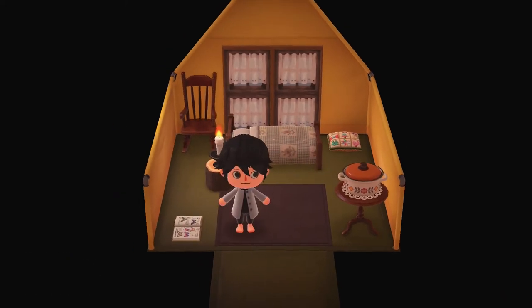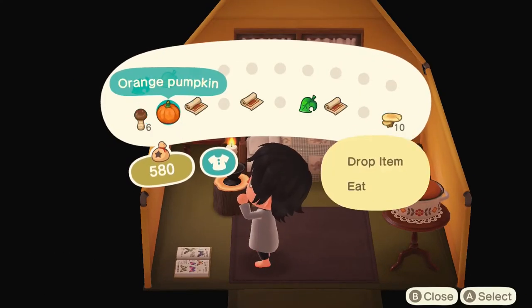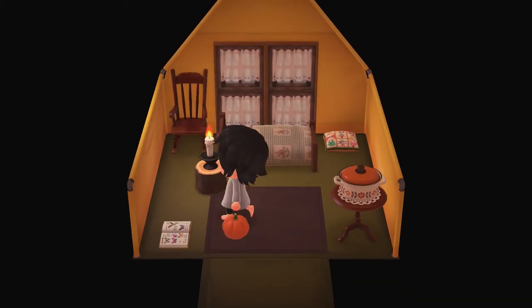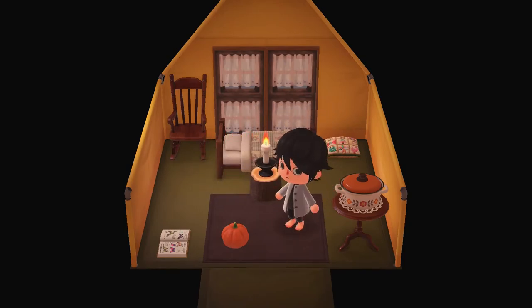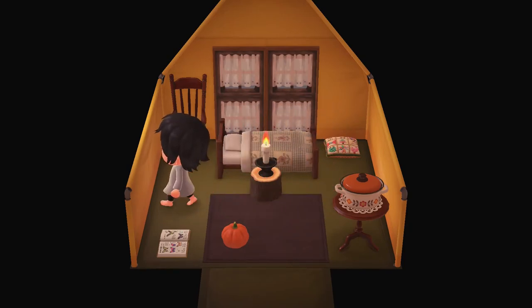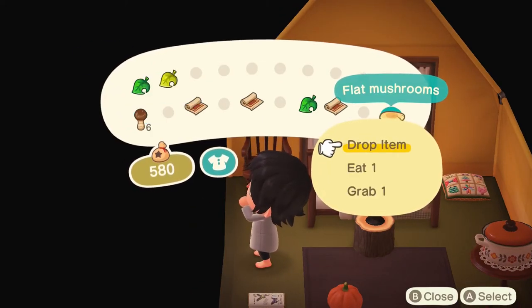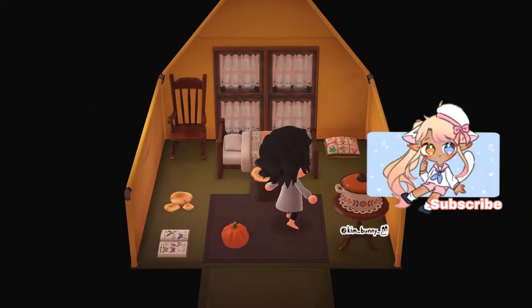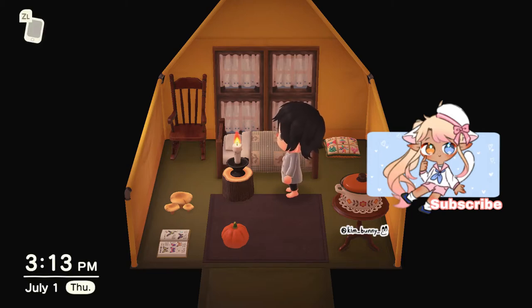I put a book here, and this next thing is gonna be shocking — I'm putting a pumpkin right here. I love that pumpkin; I love the pumpkins in this game. And then even more of a shock: I'm putting a mushroom right here in the room. Whenever I place mushrooms I'm always careful not to eat them, because then you waste it and I just want to decorate with it. That mushroom looks amazing.